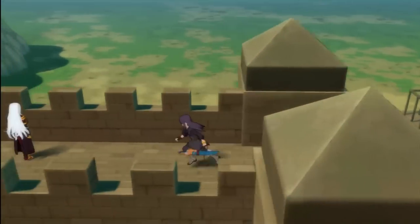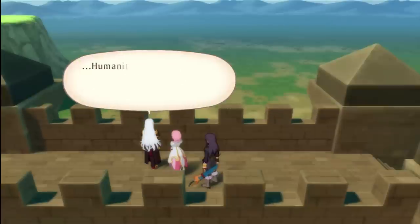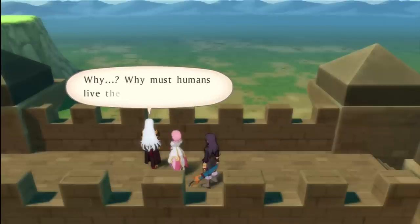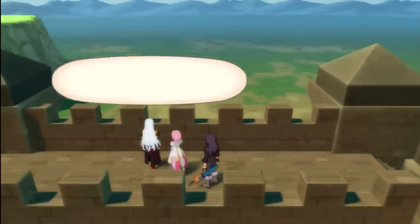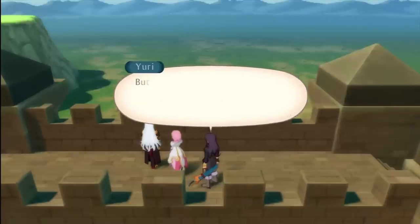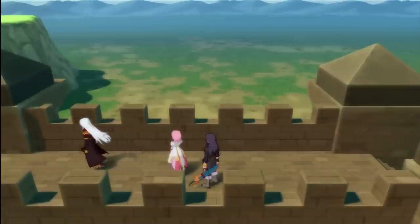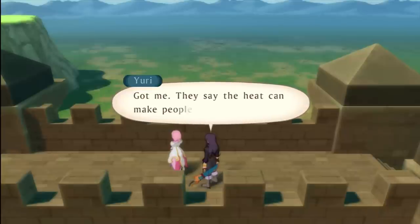Once up here we head further up, and there is a guy up here. Hello? I beg your pardon. The tenacious attachment to this life. Why must humans live the lives they do? They fight for a share of monopolized technology and hurt even those closest to them. Are you talking about Blastia? I can't speak for anyone else, but it doesn't seem to me like there's any reason why we get dumped into the world. But once you're here, you just do what you can to give this life everything you've got. Perhaps there is truth in what you say. He's gone. What was that all about? Got me. They say the heat can make people go a little crazy.